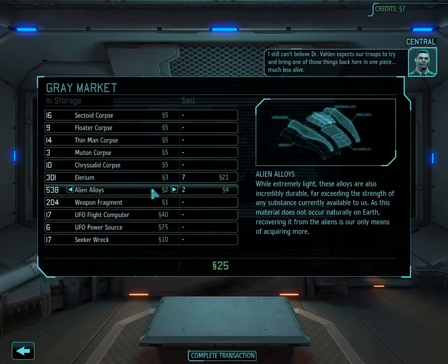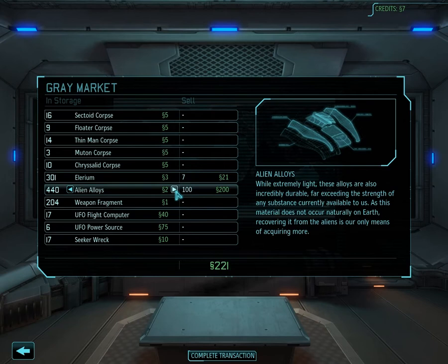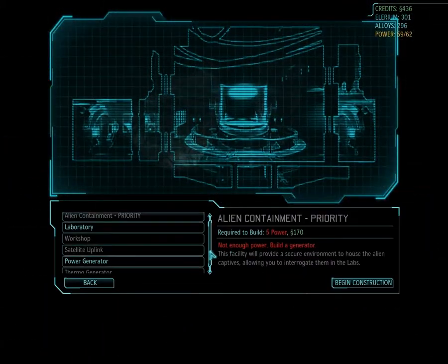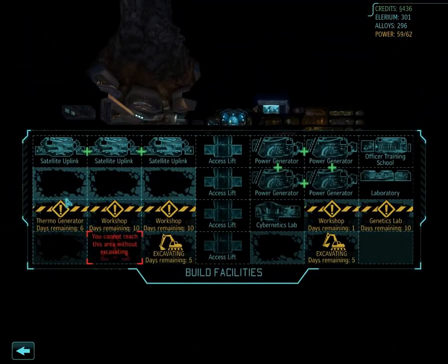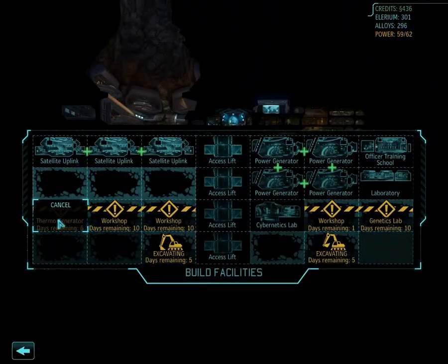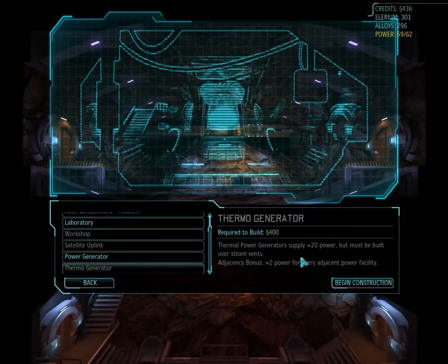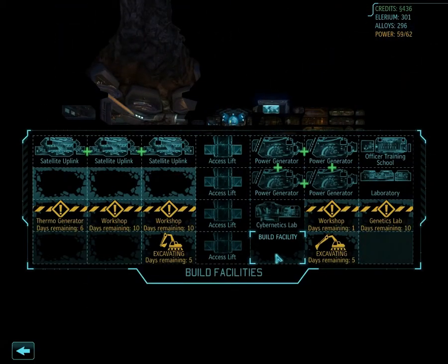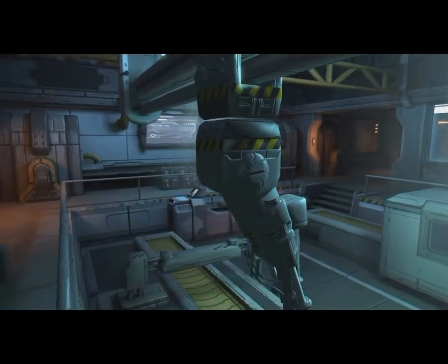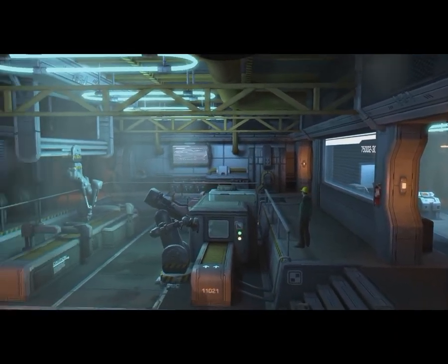Let's see if we can excavate some more. Don't need all this jazz. Look at this — 500-something alien alloys. I could probably sell 200 of these and never get in trouble. Let's get the money flowing. We should refer to these XCOM dollars as spice — it must flow. Build another laboratory or power generator. I'll just wait until the thermogenerator is done. Our first workshop — it won't be our last. Any part of the base we're not using will be spammed with workshops.